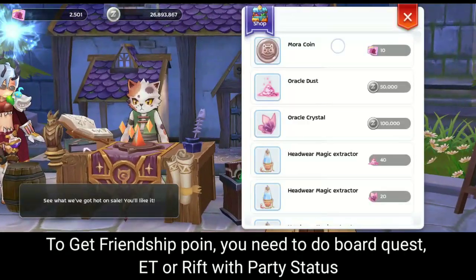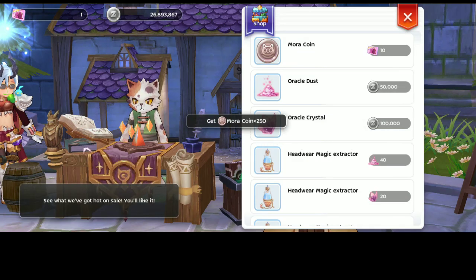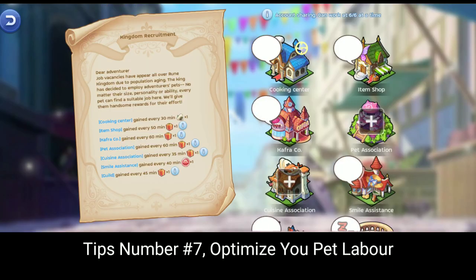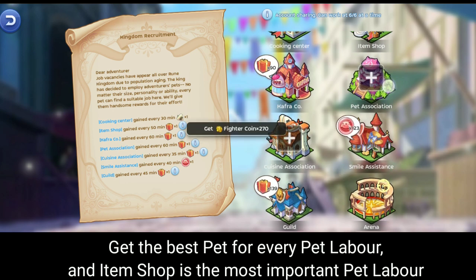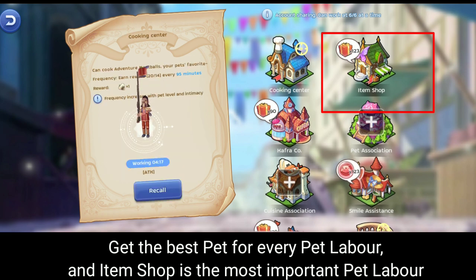To get friendship points, you need to do board quests, Endless Tower, or rift with party status. Tips number seven: optimize your pet labor. Get the best pet for every pet labor slot. The item shop pet labor is the most important one.